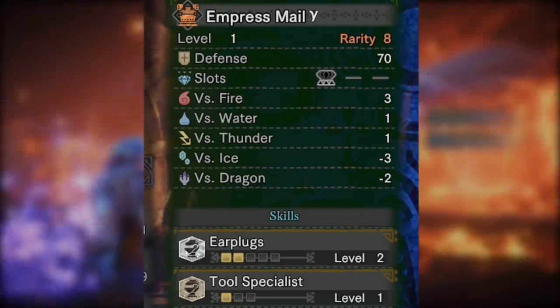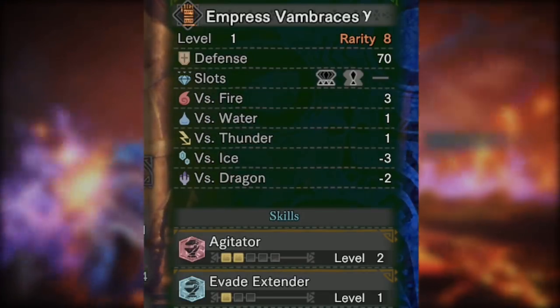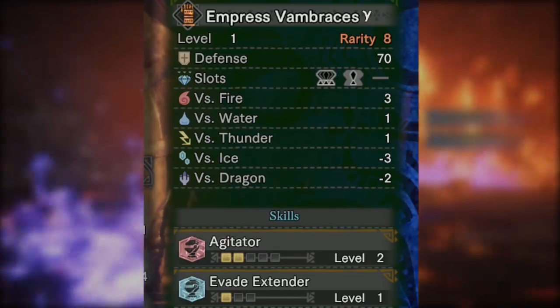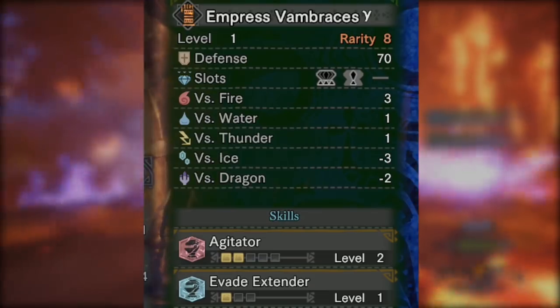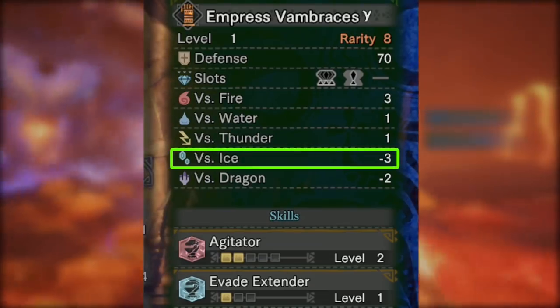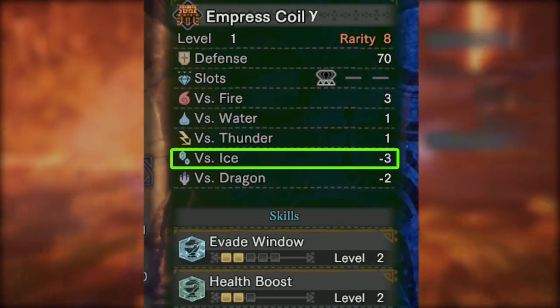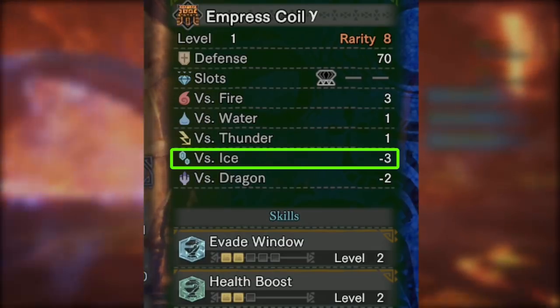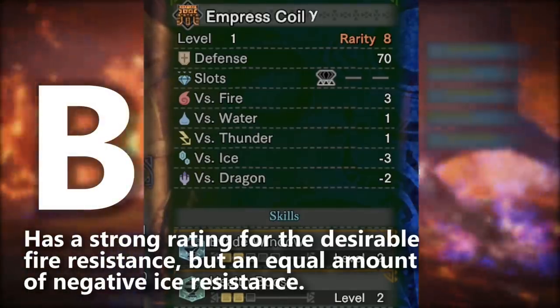The other thing I noticed is that rather than giving negative resistance to Thunder, you've got a positive single point per piece of armor for Thunder, so that's nice versus Kirin. However, it does also come with a negative 3 points when you fight an ice monster, and I have my suspicions we may see an ice monster down the road very soon. So for resistance, I'm going to give the Lunastra Gamma set a B for being a mixed bag.